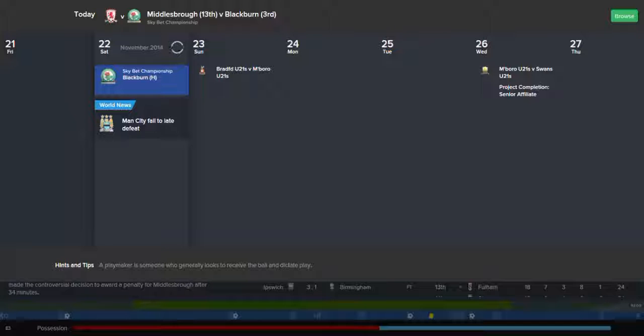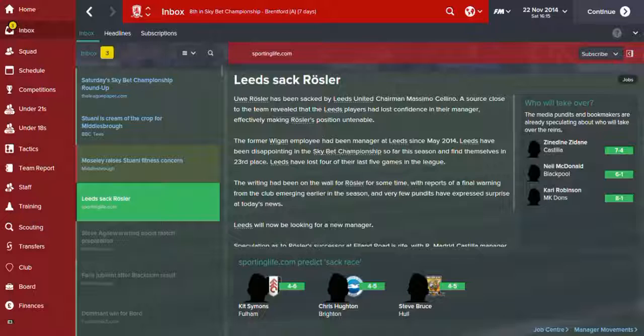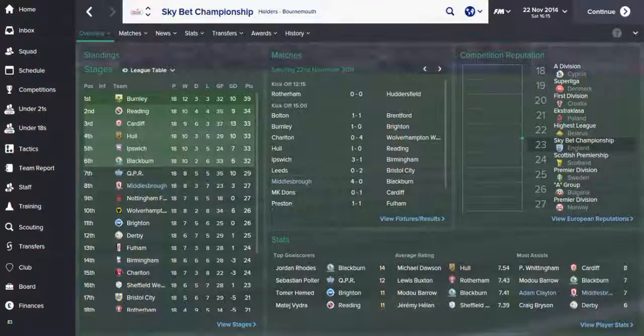We'll have a quick look at the table before we go — I won't bore you with press conferences. We're up to 8th, only 5 points off the playoff spot, well ahead of relegation — the only way is up for us now. There's a manager sacked — Uwe Rösler — nice. And Sturani has fitness concerns, but tough, he's playing.